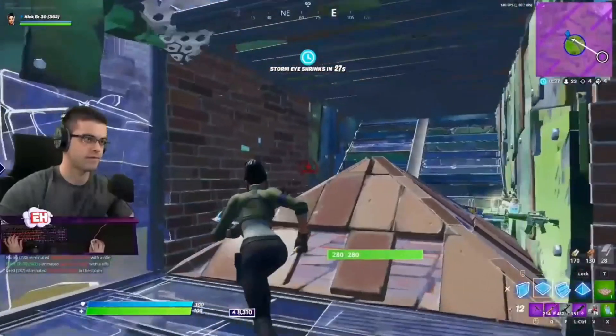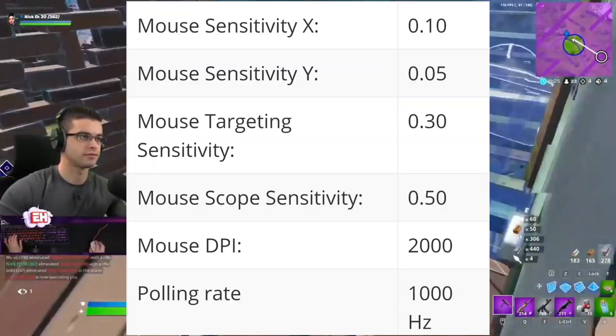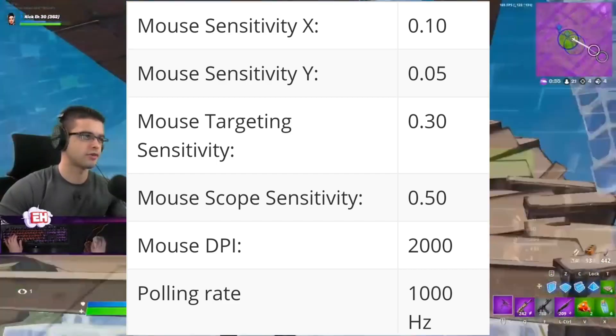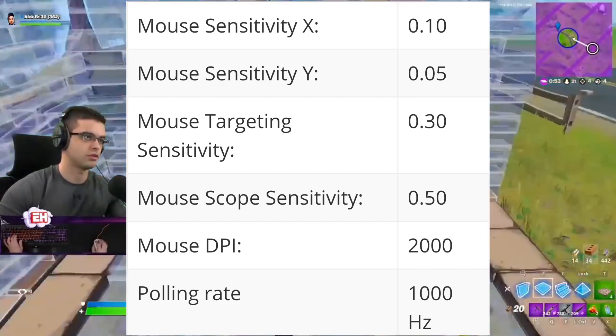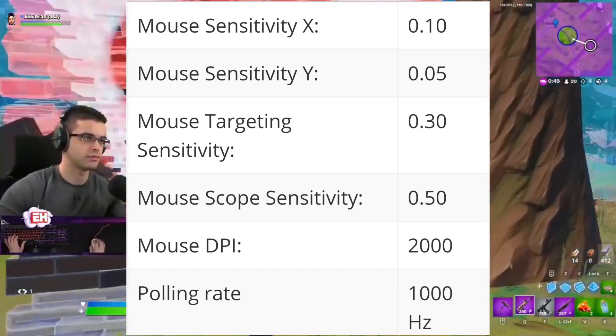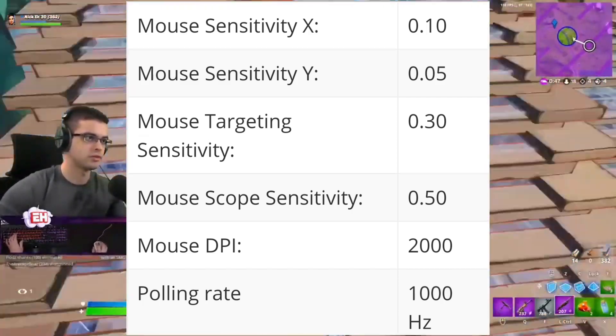For his mouse sensitivity, his X sensitivity is set to 10% and his Y sensitivity is set to 5%. His mouse targeting sensitivity is set to 30% and his mouse scope sensitivity is set to 50%. His mouse DPI is set to 2000.